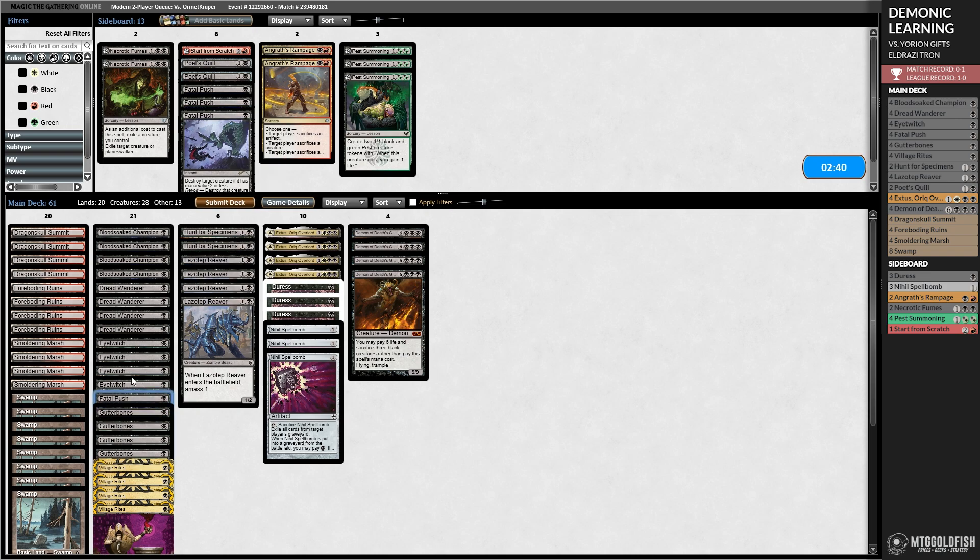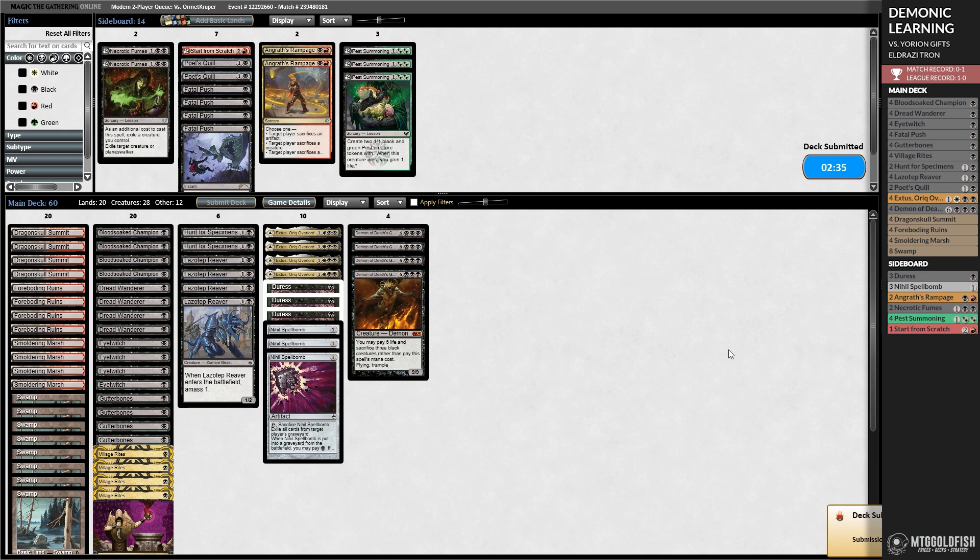We got off to a decent start — the problem is Allosaurus Rider on Burial Rites is not good for us. If you're playing a combo deck where your goal is to resolve Gifts Ungiven to win the game and you're also trying to assemble Tron, I'm not 100% sure about the wisdom of playing 80 cards. I know Yawrion is busted, but that seems like exactly the deck where you wouldn't want 80 cards — though maybe it can still be consistent.